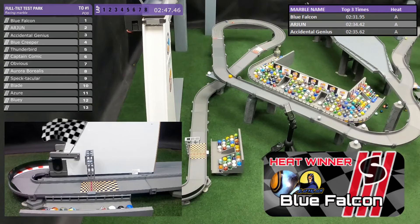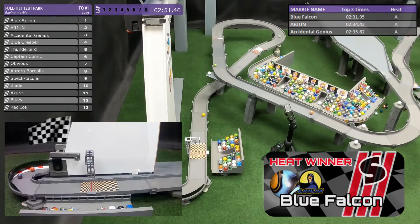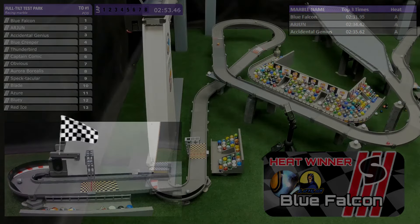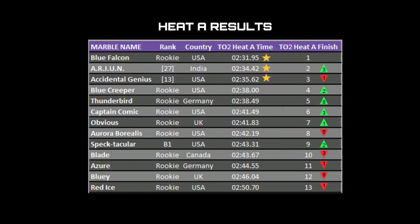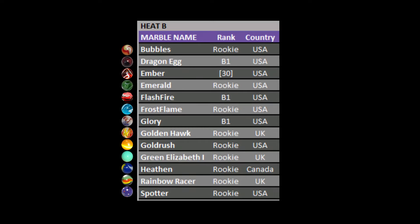We'll continue to let the rest of them finish. That's going to be Red Ice down in 13th place, who really couldn't seem to gain any speed here. Look at that — 250 as opposed to the 231 range between the times, that's a 20-second difference. Blue Falcon off to a good start; he's 11th right now, just outside the top 10, so that's going to be big for him.